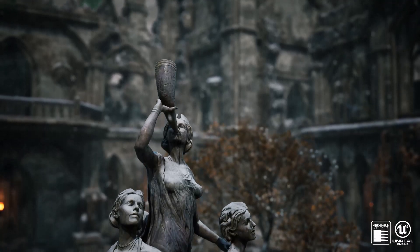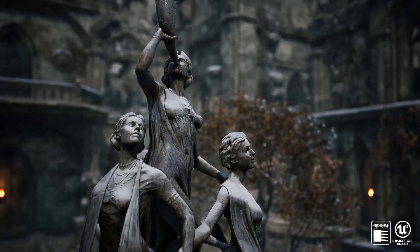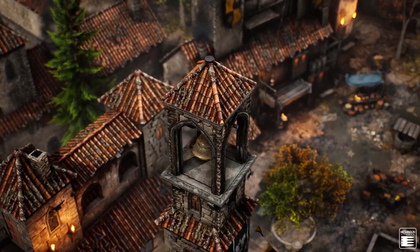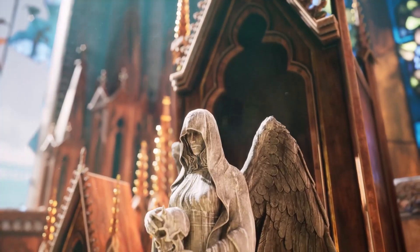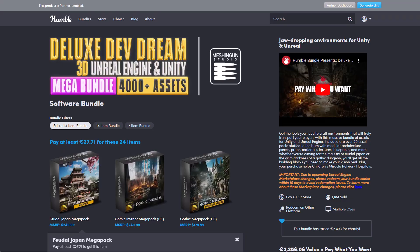Hey, what's up guys and welcome back to AskNK. Today we're looking at something that I think a lot of you guys would love, especially if you work with Unreal Engine and Unity. It is the Deluxe Developers Dream 3D Unreal Engine and Unity Mega Bundle, from the folks at Humble Bundle, offering over 4,000 assets — and these assets are extremely huge.